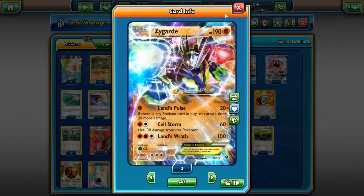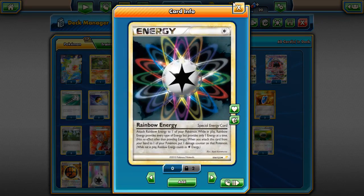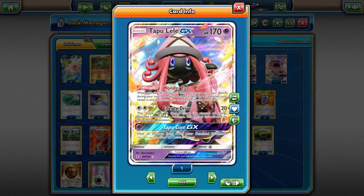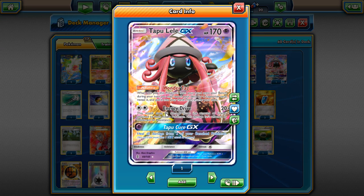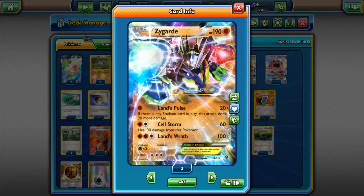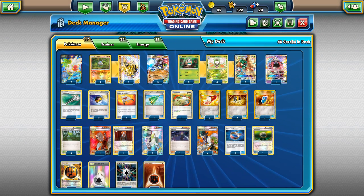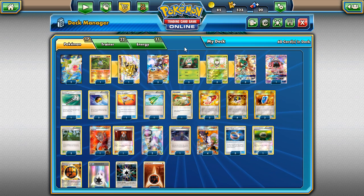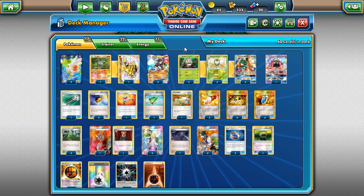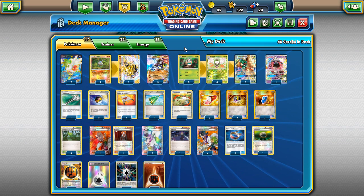We play three Choice Bands to do more damage, one Floatstone for free retreat, and now the energy. Four Strong Energy — the best thing for Zygarde to make it do more damage. Two DCE so we can attack with Decidueye or Tapu Lele. Two Rainbows so we can use Razor Leaf — and if you want, Rainbow Energy lets you use Tapu Cure to heal your Zygarde, which goes nicely with the whole healing theme with Cellstorm. We play three basic Fighting energy. So yeah, this is my Zygarde Decidueye deck — tested on stream, this is my favorite build right now with the extra energy to attack with Decidueye. Let's go into some matches and see if this deck has potential in the standard format.